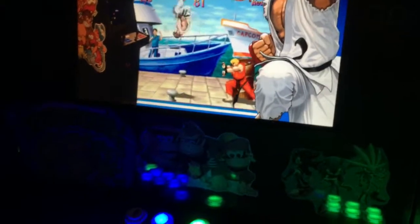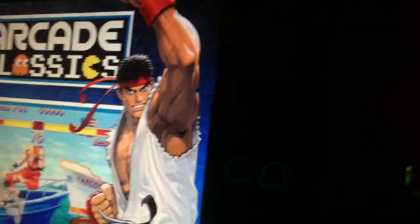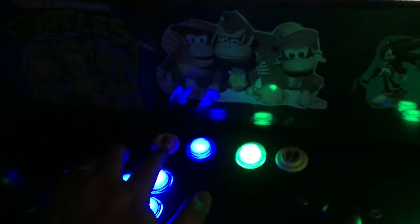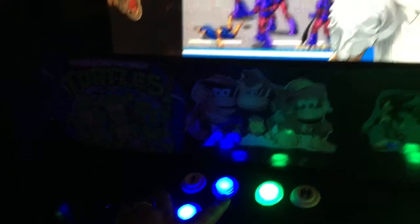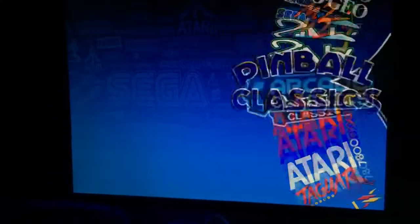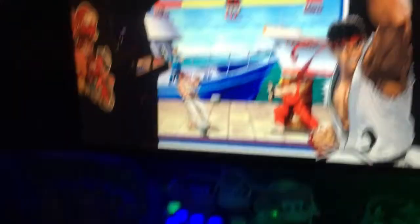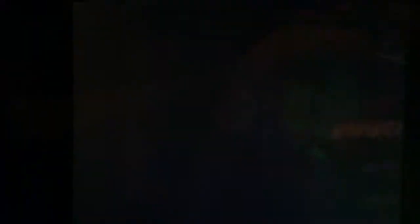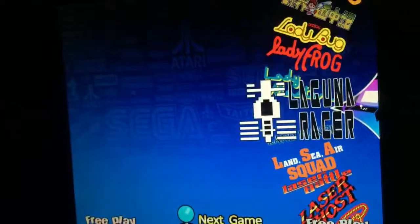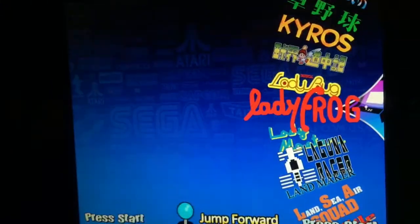I got it dialed in — let me turn down the volume. I have it dialed in so that when you go into the system, player one is Enter, and then the coin button that I use for MAME is Exit. So let's go in, let's pick a game — arcade classics system — enter.